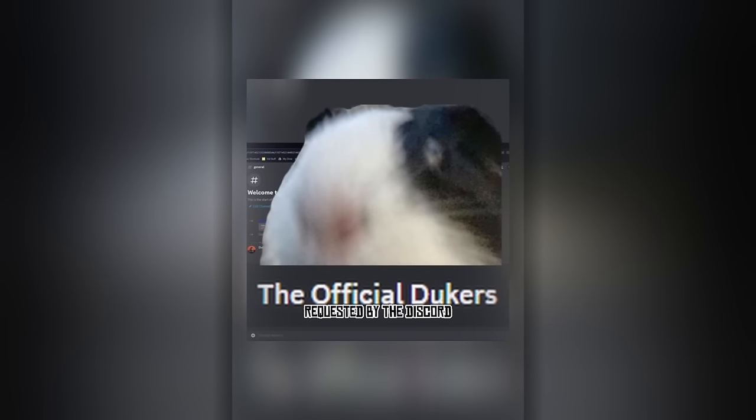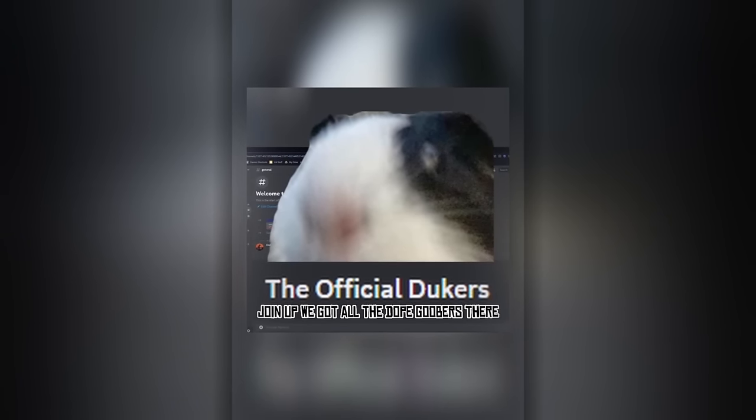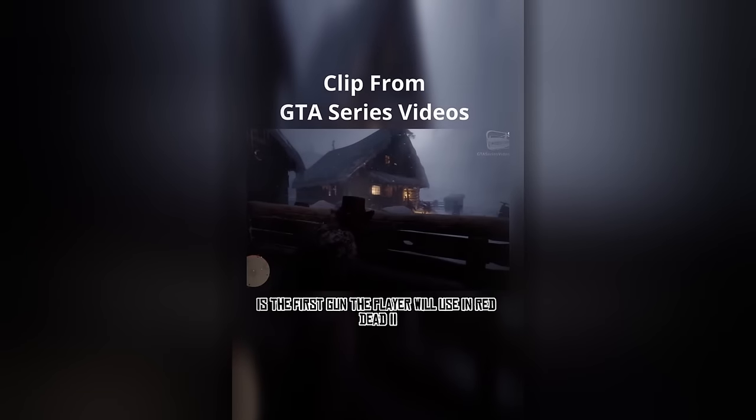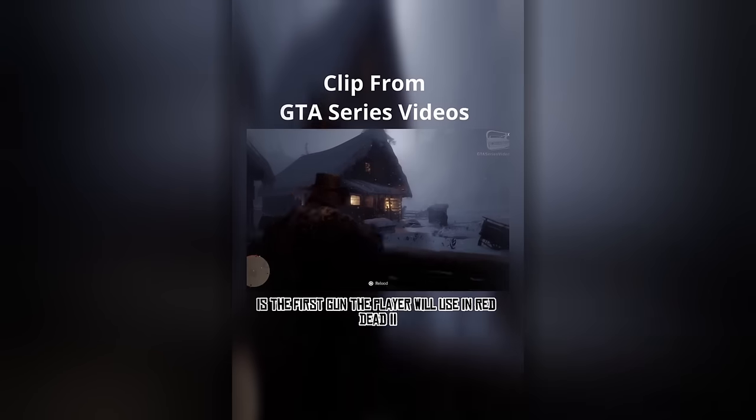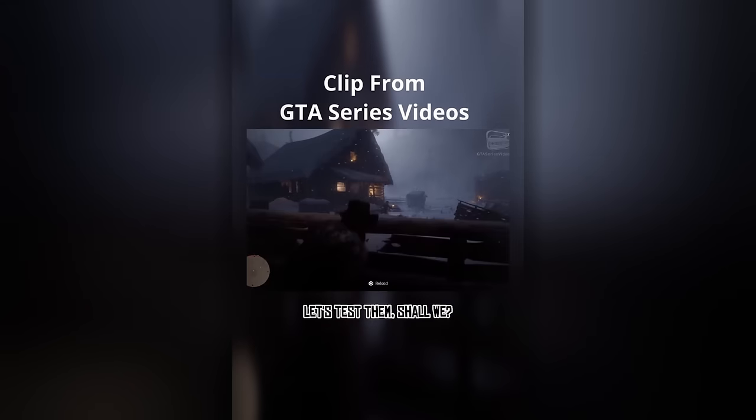Reviewing the Cattleman Revolver, requested by the Discord — link will be in the comments. Join up, we got all the dope goobers there. The Buck Cattleman Revolver is the first gun the player will use in Red Dead 2. It is a single action, 6 round capacity revolver with pretty good stats. Let's test them, shall we?